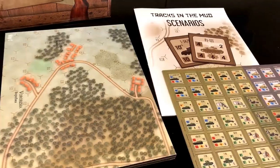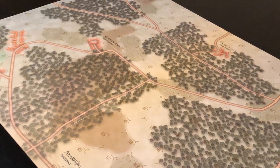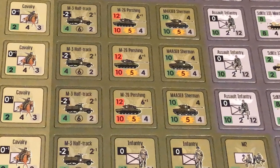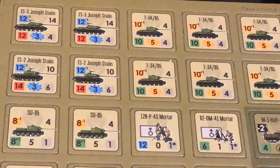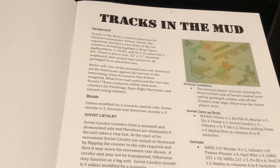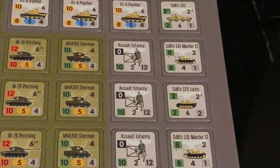Tracks in the Mud is a Battle of Kursk expansion. This expansion includes a mounted map board showing wooded areas and various towns and cities. It also includes a full countersheet which adds King Tigers, Jack Panthers, Soviet Cavalry, German Shock Troops, T-34-85s, and the Soviet heavy tanks, IS-3s. This expansion includes 6 scenarios that span from 1941 to 1945, and there are even some American infantry and armored fighting vehicle platoons for use in a fictional scenario where they clash with Soviet forces in 1945.